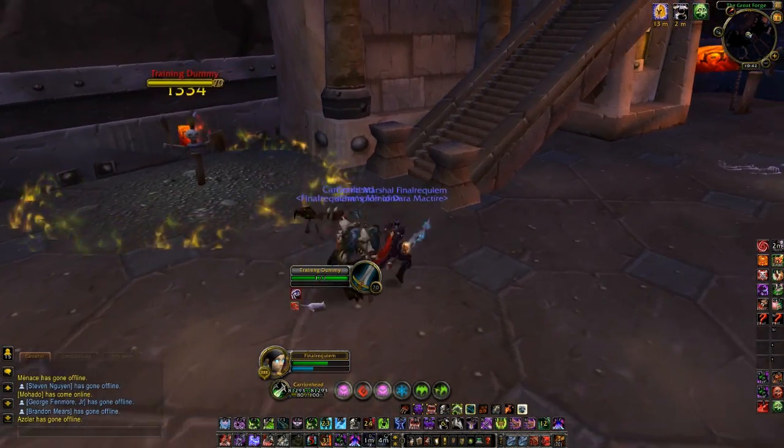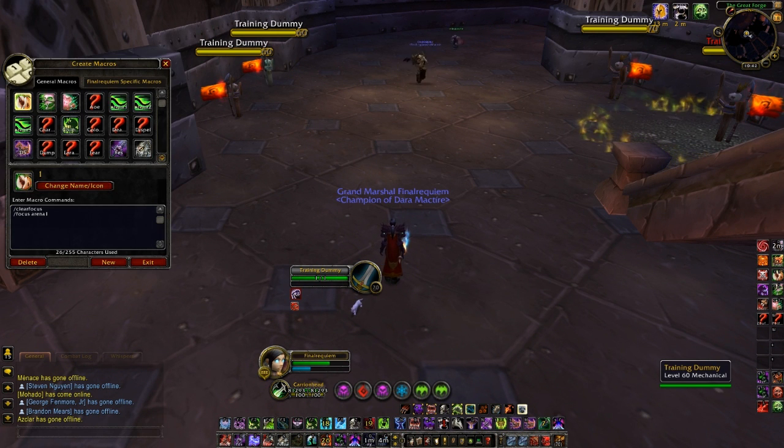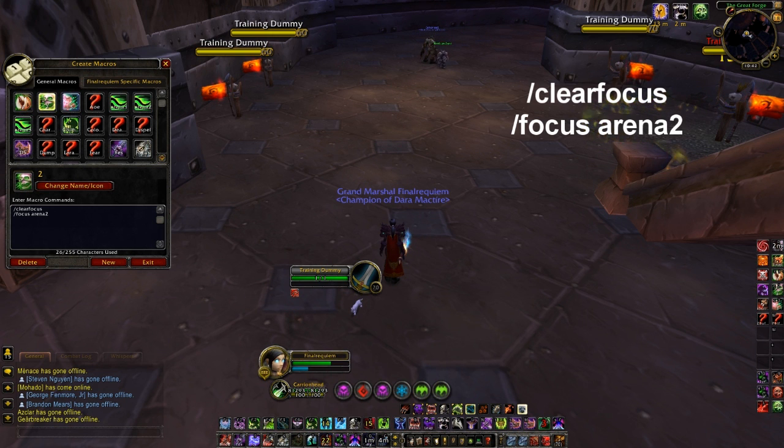Generally chains of ice is always on the target, and in unholy it's better to do 20 seconds of blood plague if you're going to scourge strike. I do have a pet move to, pet follow, pet whatever macro so I can control him. It's pretty rare that I eat traps. Going through the macro book: 1, 2, and 3 is clear focus and set focus to arena 1, 2, and 3 - that's control 1, 2, and 3 I think.